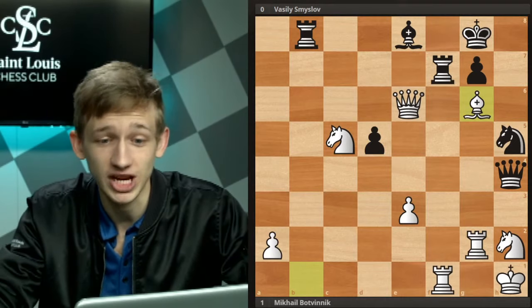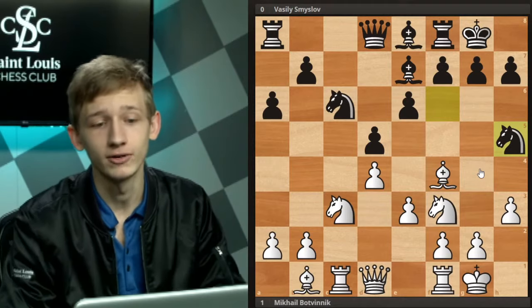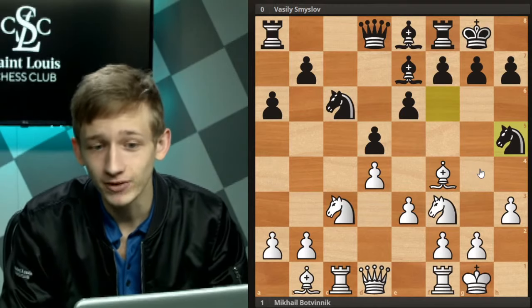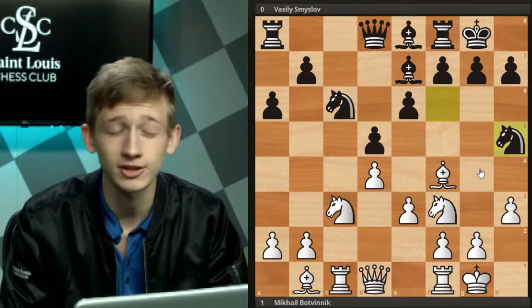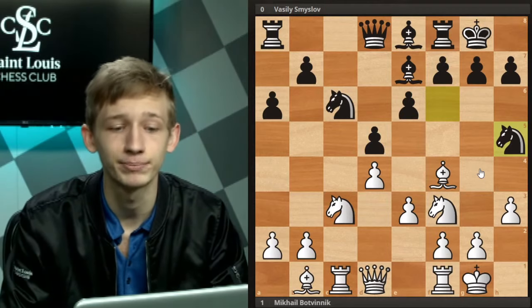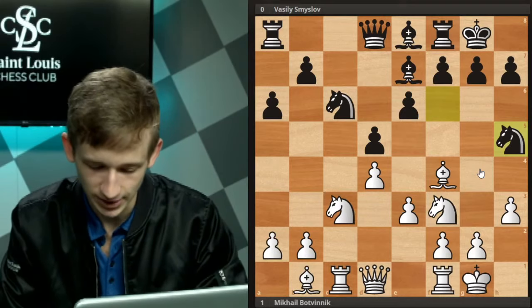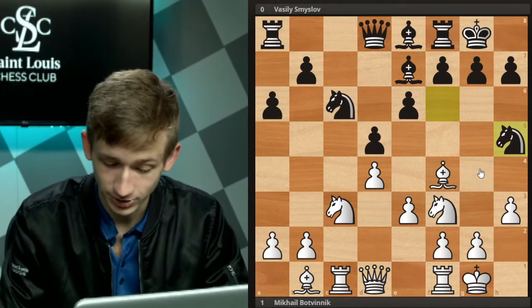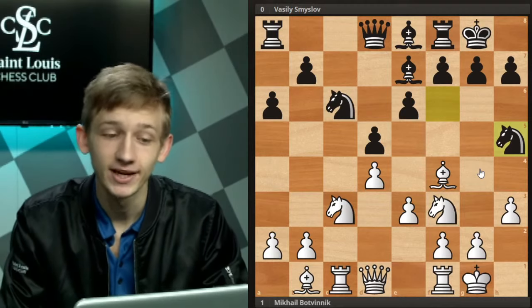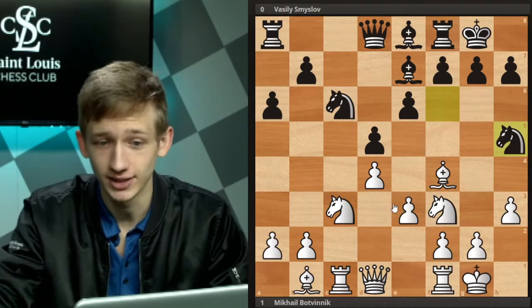I really like this game by Botvinnik — not just for what he did on the board, but also how we see black sort of self-destruct. White didn't do too much special, but the point was black's position was just already uncomfortable out of the opening, and he felt the need to play these moves like f5, which tore the game apart. Critics might say black just fell apart with Knight h5 and f5, but that shows the power of the opening choices — Botvinnik managed already by move 12 to put Smyslov in a position where this risky strategy felt necessary, because white's pieces were just better placed.